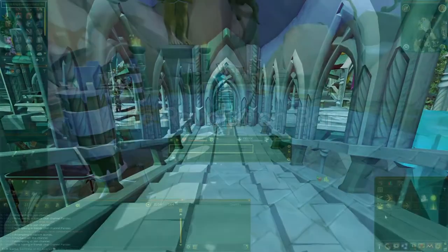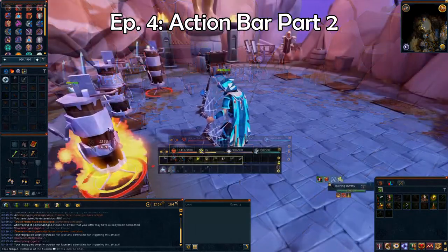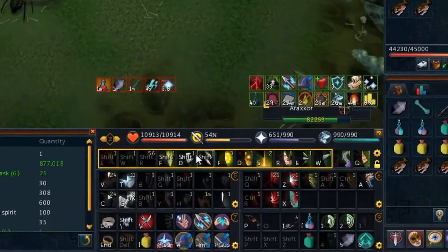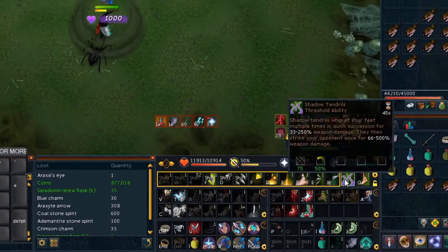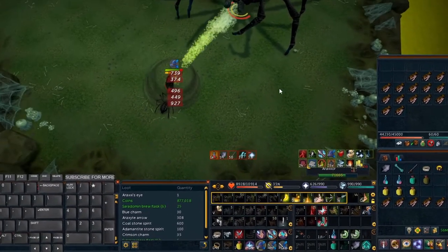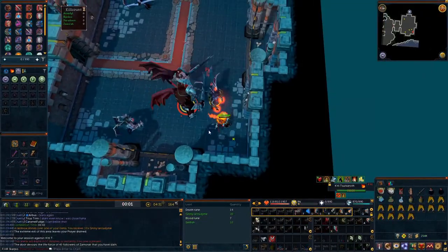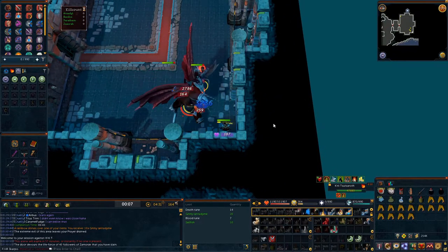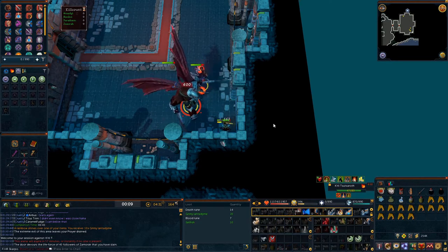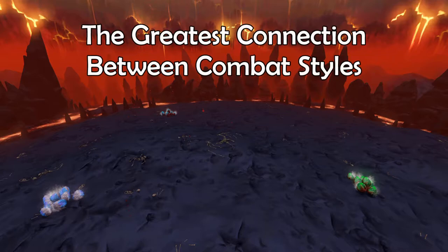The first part I want to cover is the revolution part of the action bar. I know I stated in a previous video that I recommend two ultimates, two to three thresholds, and six to seven basics. If you haven't noticed already, I use more than that and for good reason. 90% of the time I PVM, I manually trigger my ultimates and thresholds, but let revolution trigger my auto attacks.